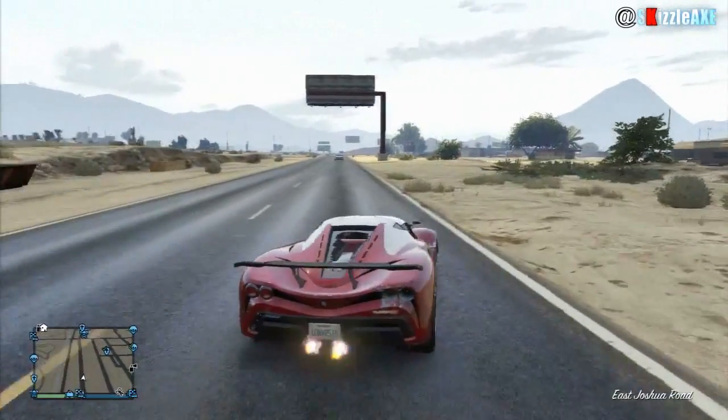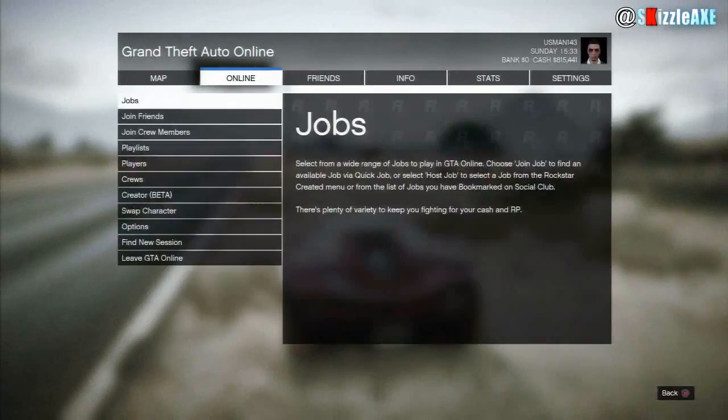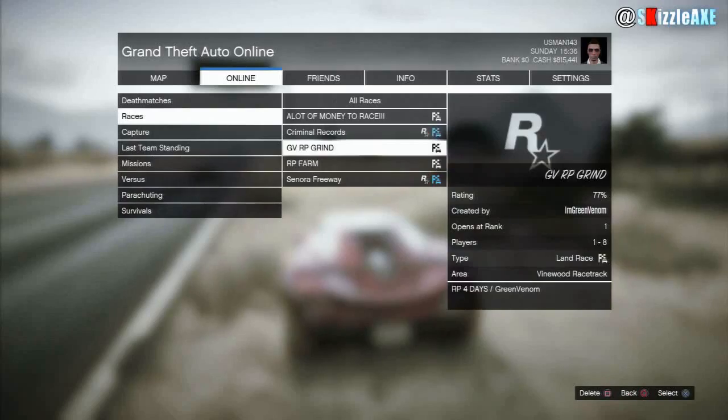Once you've added this job, load up GTA 5 Online. Once that's loaded, press start, go to Online, click on Jobs, Host a Job, Bookmark Races, and play the GVRP Grind.